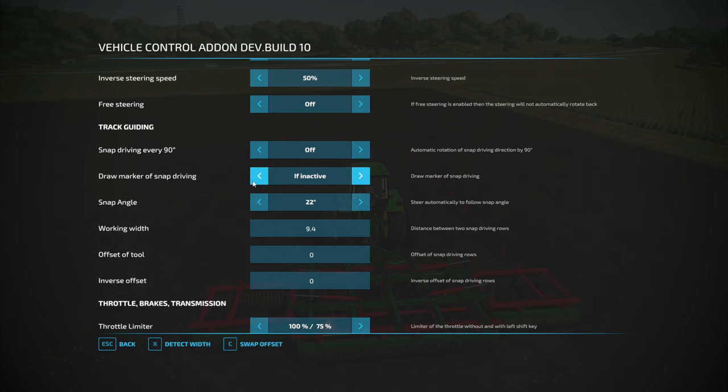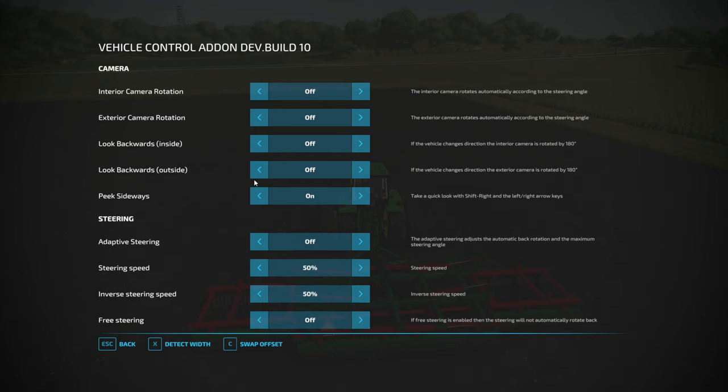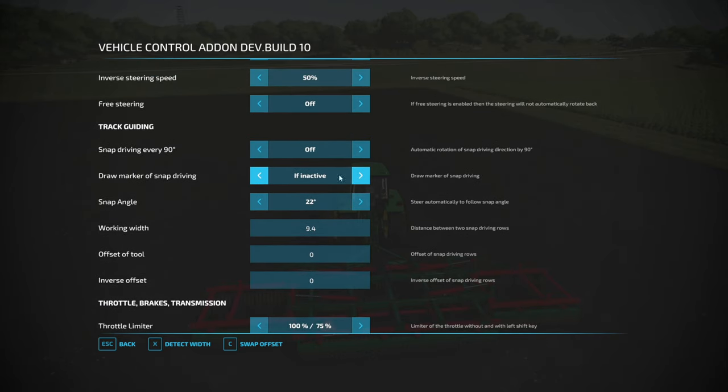Control C opens up the options for the Vehicle Control Add-on. Keep in mind this is a developer version, so it's not fully released yet, but it will give you GPS. If you scroll down to the track guiding number, this is where you find the guidance steering GPS options. You can set your snap angle — the number of degrees the Vehicle Control Add-on will snap the line to. I set it to 22 at the moment, which seems like a good one.